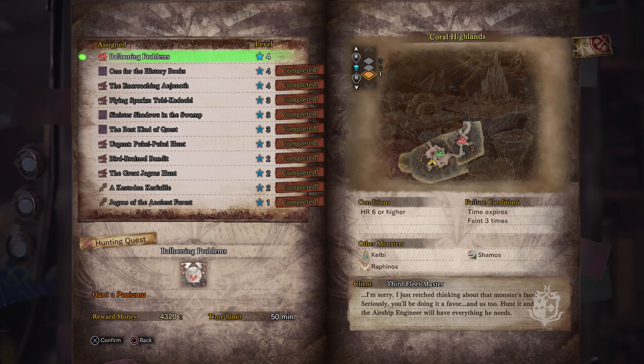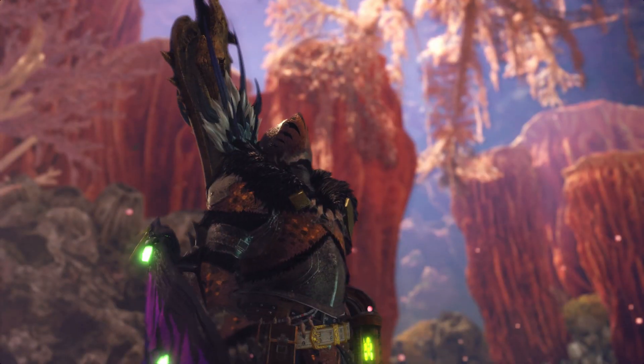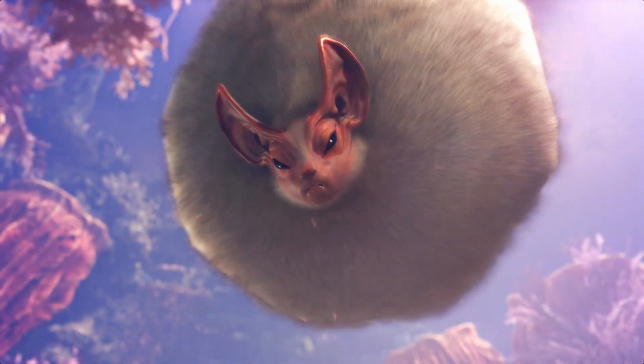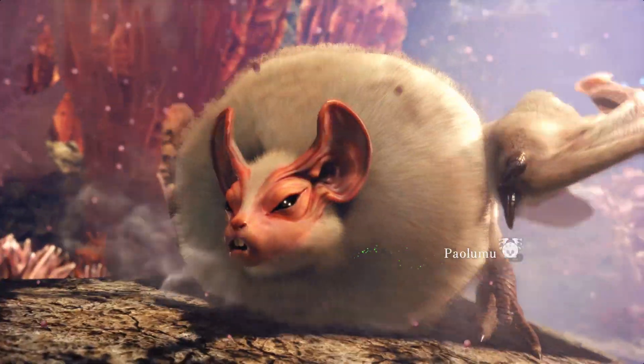Ballooning Problems, from the third fleet master. I just retched thinking about that monster's face. Seriously, you'll be doing it a favour. And us too. Hunted and the airship engineer will have everything he needs. That's an exceptionally large spore puff. Or is it? It's the flying wyvern bat thing — Paolumu.